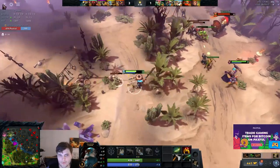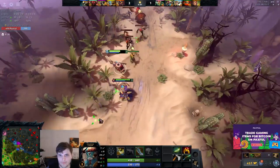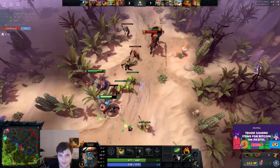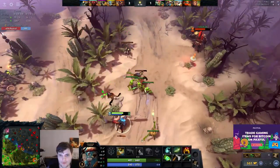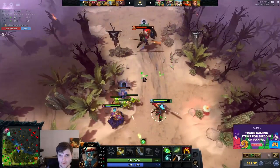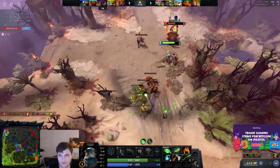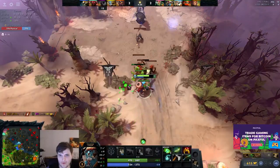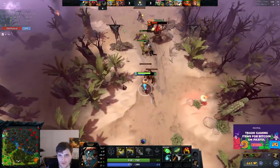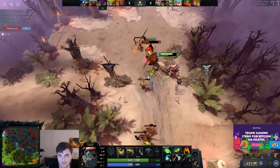I'll kill these neutrals so we have another pull camp to work with. Lane matchup's bad, game matchup's good. Notice how chill we're playing it — I don't have a support that seems to care about my lane. I could be more aggressive but if I go aggressive and die with no salve it'd be a disaster. We took that brief opportunity to be aggressive since we have a raindrop and some tangos and we're full HP. Before that we were just chilling — these are the lanes where if you fall behind it's real rough.